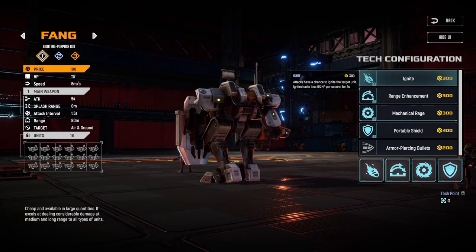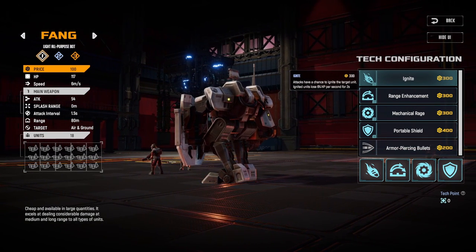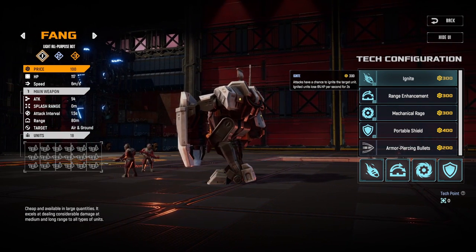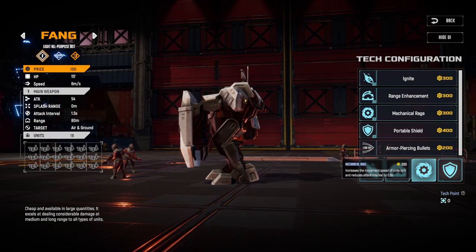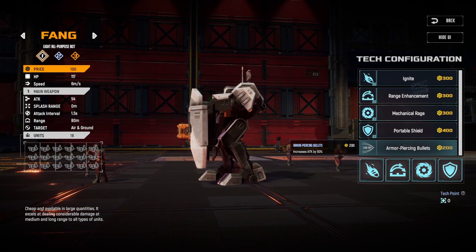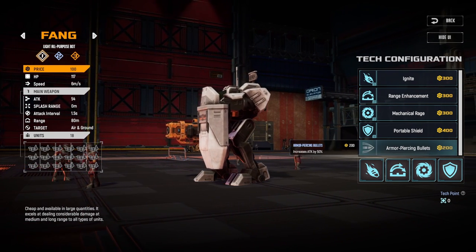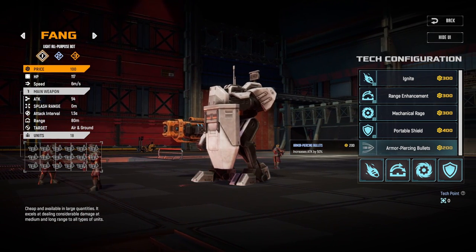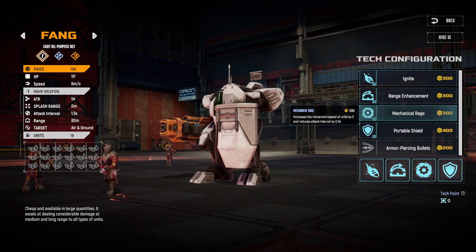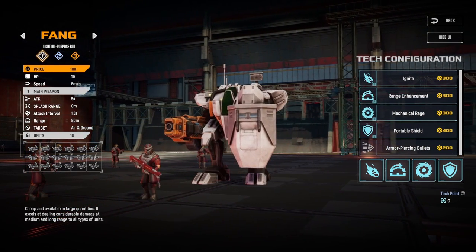Range is important if you're playing against air units — very helpful against overlords. Mechanical range is nice if you play flanking combos and want to bridge the gap, though it's the ability I use least. I think mechanical range is better than armor-piercing bullet, because armor-piercing bullet gives 50 more damage but fangs often don't get close enough in the matchups where it would help, and the rate of fire is better against crawlers anyway.